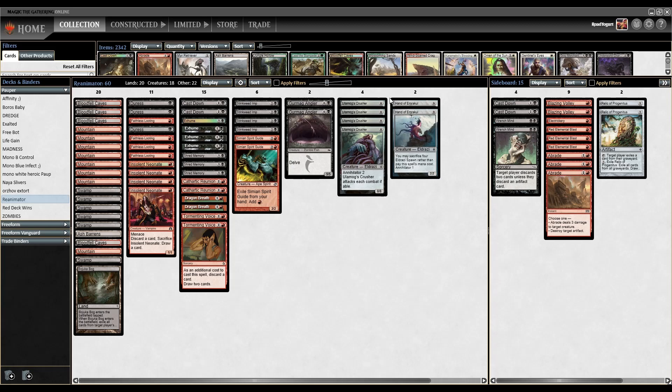On to our Eldrazi. First up, we have four copies of Ulamog's Crusher. This is an eight-mana 8/8, but we're not going to pay eight for it — we are going to try to Exhume it from our graveyard. It does have Annihilator 2, which means when this creature attacks, the opponent has to sacrifice two permanents. So very early on, if our opponent only has two lands and a creature, this really sets them back as they'll have to sacrifice pretty much their entire board. You can see a turn where we turn-one Faithless Looting, discard Crusher and Dragon's Breath, then next turn Exhume — we have a hasty Crusher on turn two.